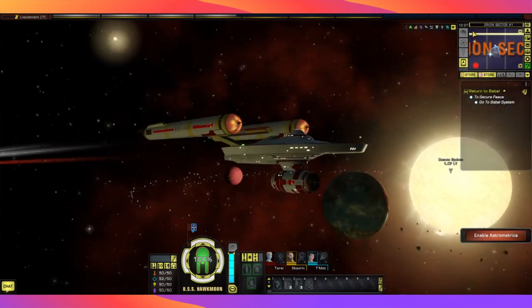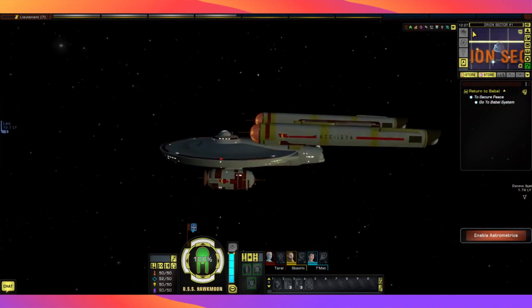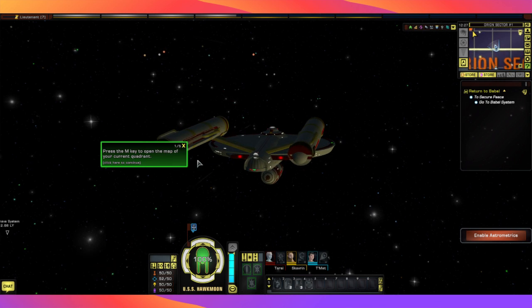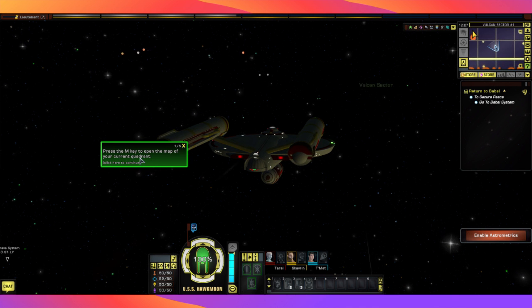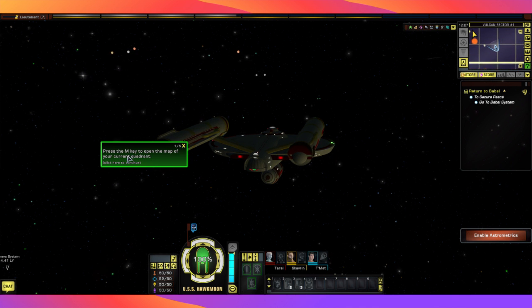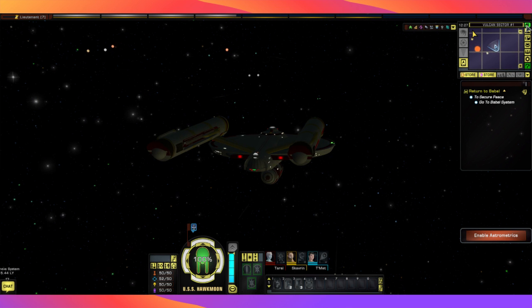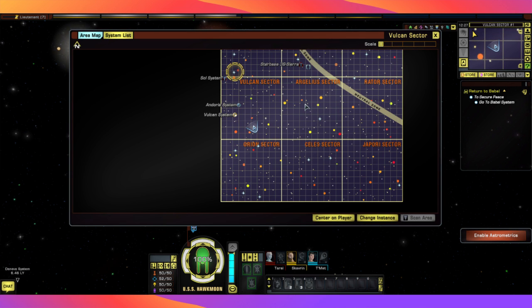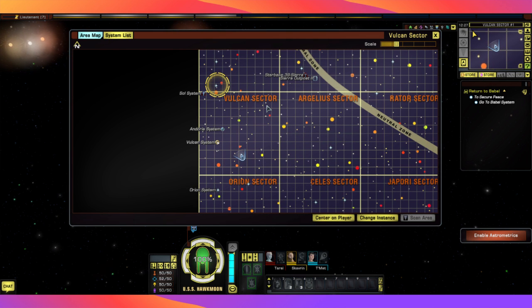Our ship now has an upgraded engine, so she's going a bit faster than in the last mission, though still nowhere near as fast as we'll be going when we upgrade further. There are keyboard shortcuts — you can press M to bring your map up. I'm more than happy just clicking on the icon for the map. It's up to you how you play your game.